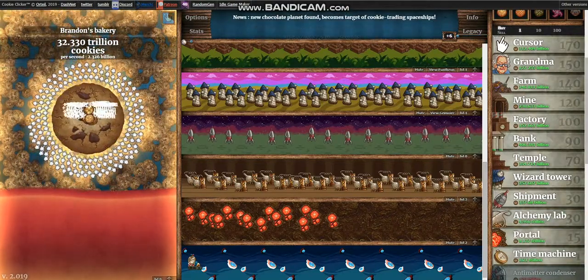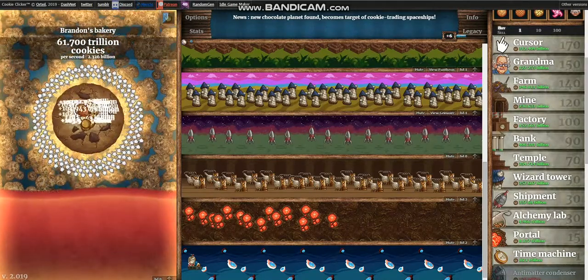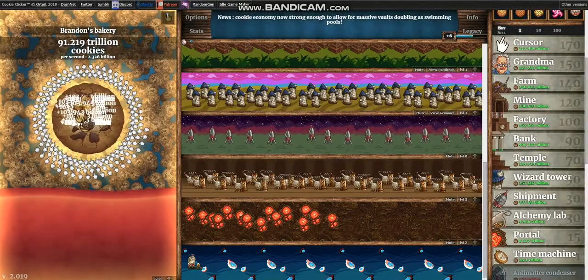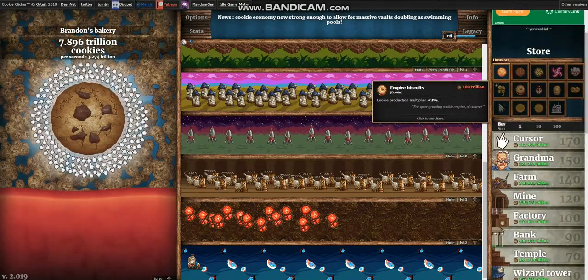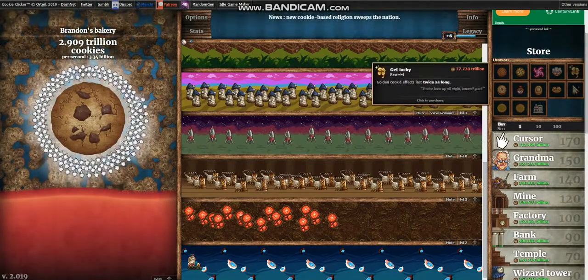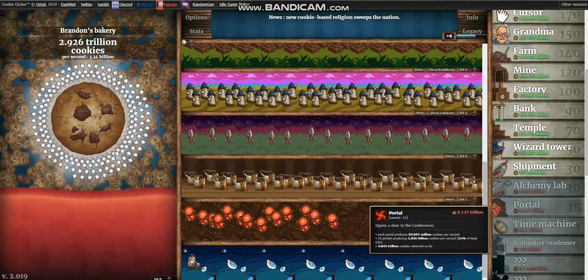But this was the Golden Cookie we were waiting for. Come on. 90 trillion! Yes! 90 trillion. Dope! We can get engineers. That was worth a billion. Amazing. All right, that was great. We needed that upgrade.